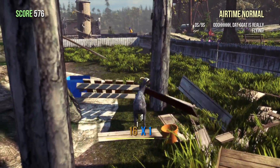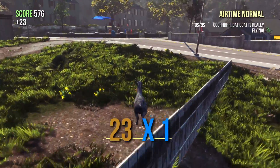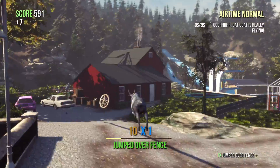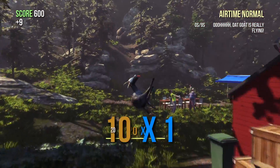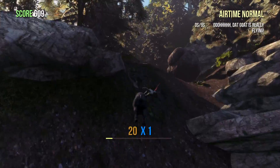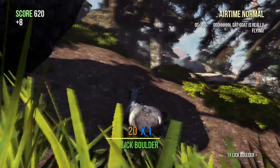Hello guys, today I'm going to be showing you how to destroy the hillbilly's car. It's actually very simple. You go over here to this party place — you see that boulder? You need to go get it. By the way, my goat really loves flying. You click it there and you just...